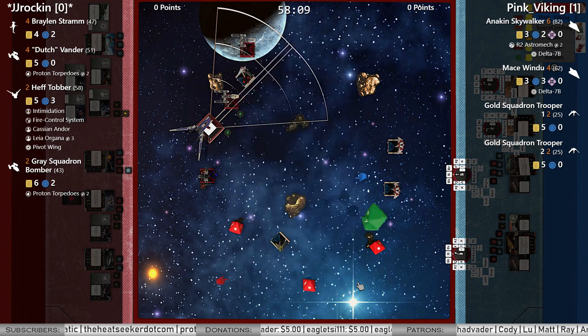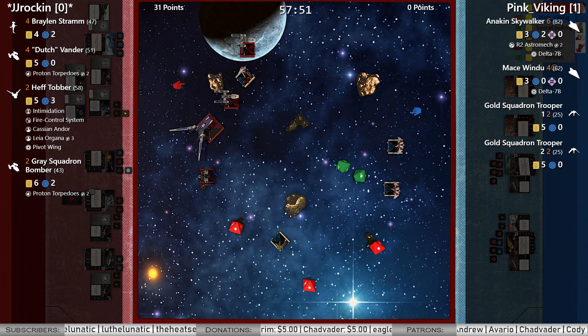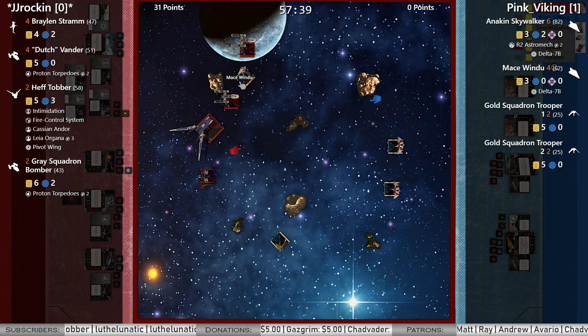Blank and a focus and he doesn't have any force points, so he just has to take all of that on Mace — and that is half points on the Delta-7. The first points on the board go to JJ.